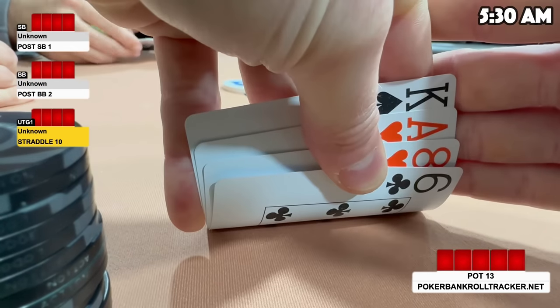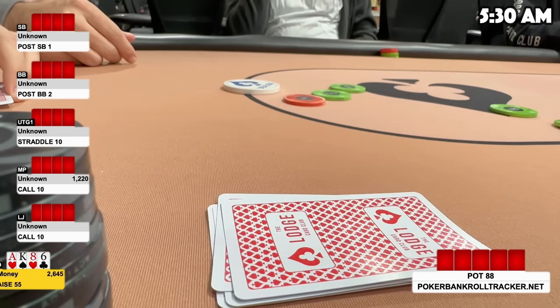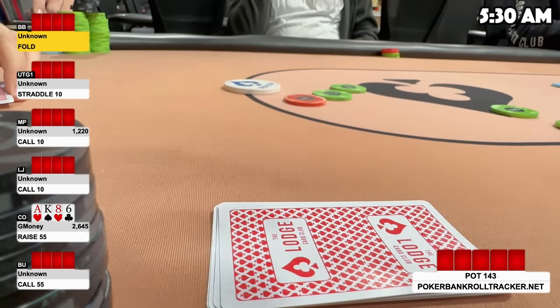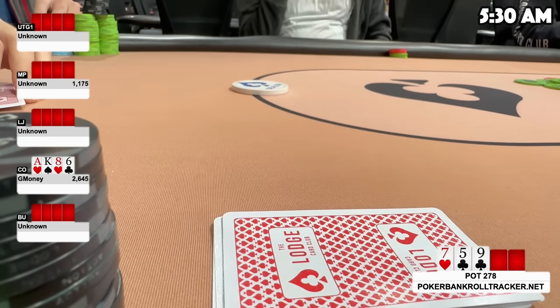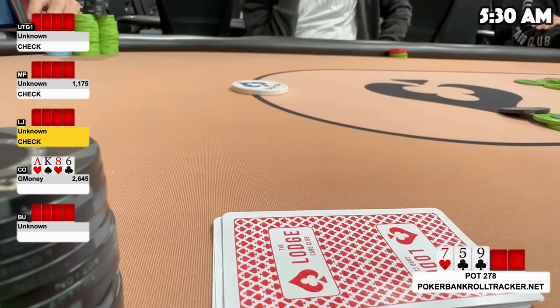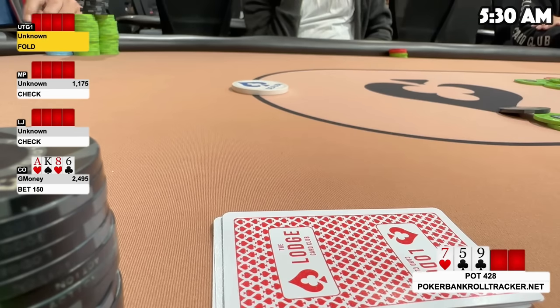I now look down at another playable hand in the cutoff — Ace-King-8-6. There's a $10 straddle and two limpers to me. I open to $55. The button calls and we're headed five ways to the flop. The flop comes down 7-5-9 with two clubs, so I make the straight. It's the nuts currently, so I definitely want to bet. It checks to me, I lead out for $150, and I get two callers — we're headed three ways to the turn.